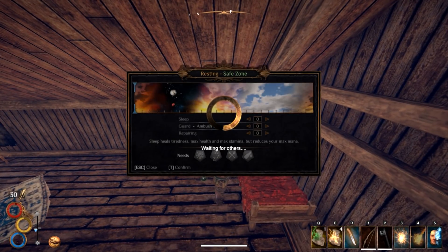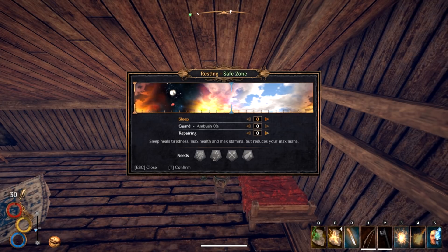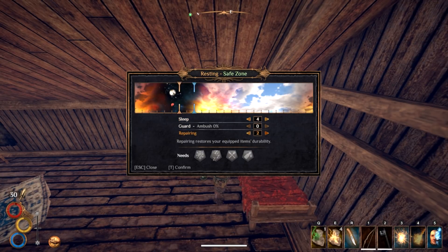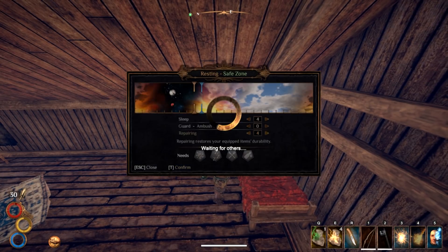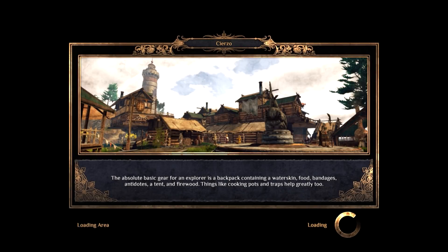All right, where do we want to go next? We don't have any more major quests here I think. Why don't we start heading towards like the forest? There's still a couple more places — the ruins and the bandit camp. Let's go try taking on the bandit camp.